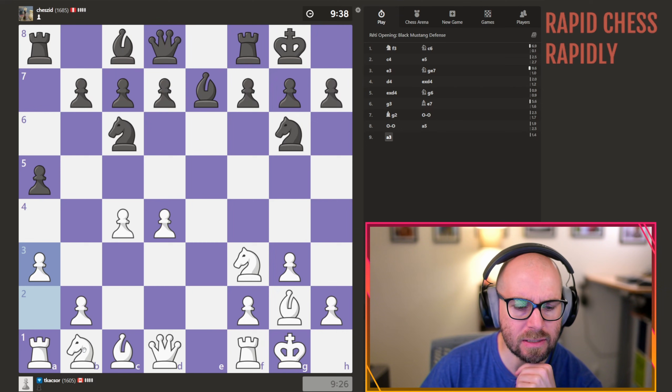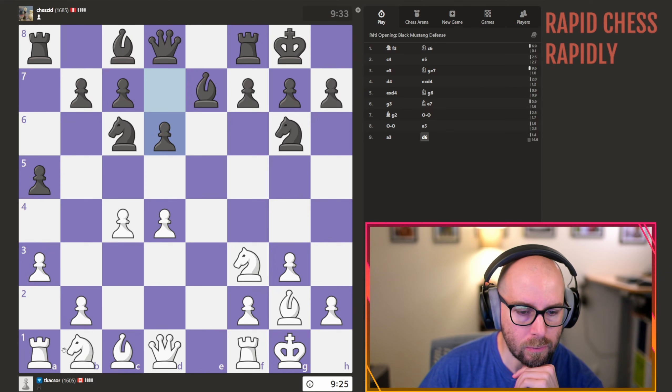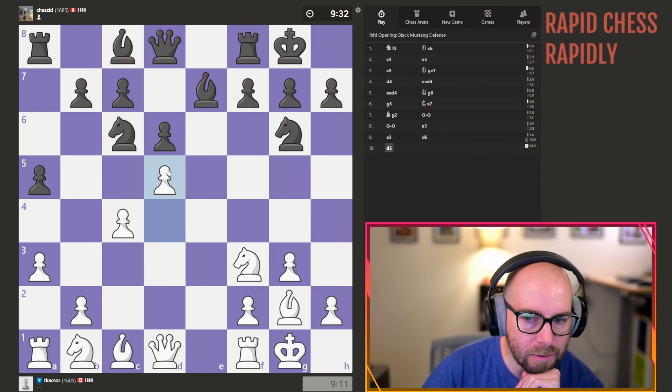We're rated 1605 playing an opponent rated 1685. Where are they from? Peru. Okay, what if we push d5 here?